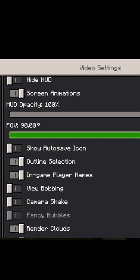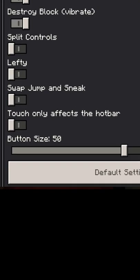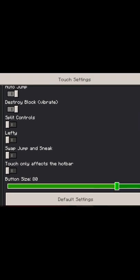Step 3: Increase your FOV 80 to 90. Step 4: Increase your button size more than 70.